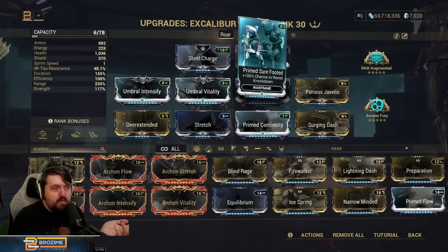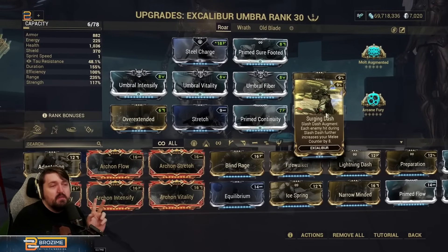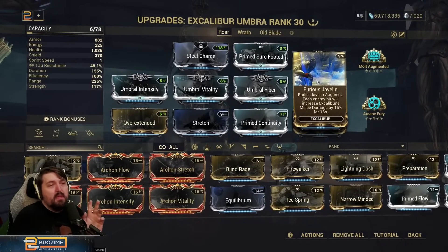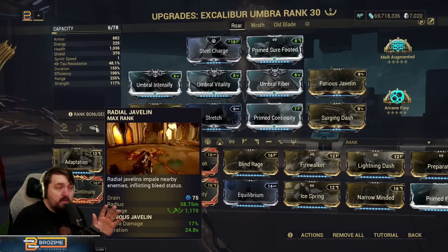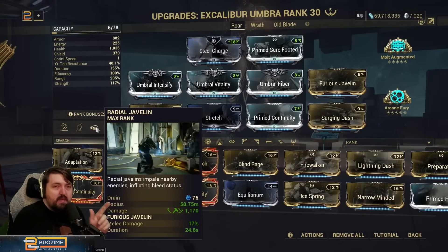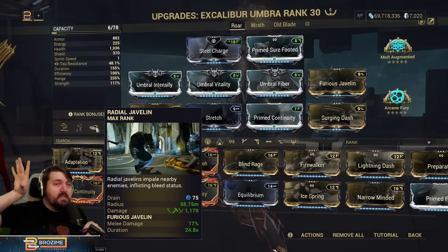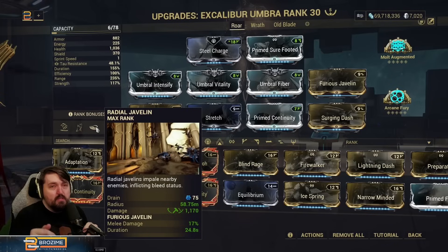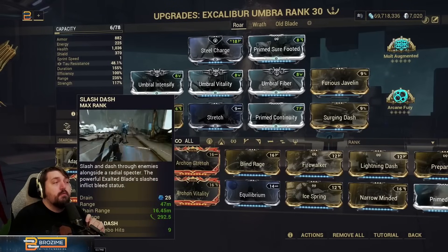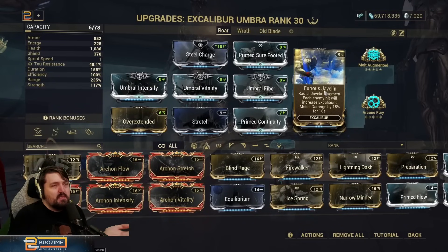We're using two augments: Furious Javelin and Surging Dash. Starting with Furious Javelin — each enemy hit increases Excalibur's melee damage by 15% for 16 seconds. This was improved in an augment pass so that it is no longer capped, meaning you can get considerably more melee damage than before. This buff is also a final multiplier, so it's not additive with things like Pressure Point — it's its own separate damage multiplier. You can easily get 300 to 600 percent on this buff, meaning three to six times as much damage for all melee, including Slash Dash.